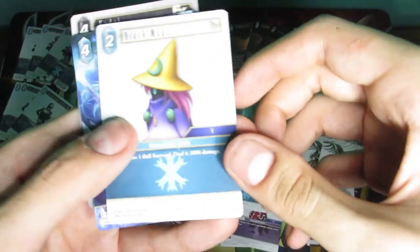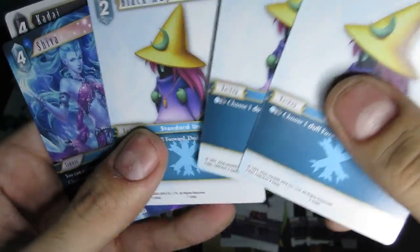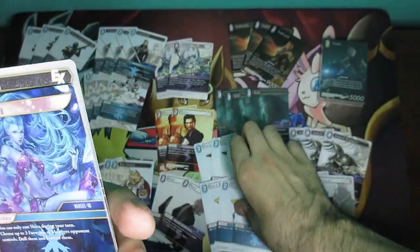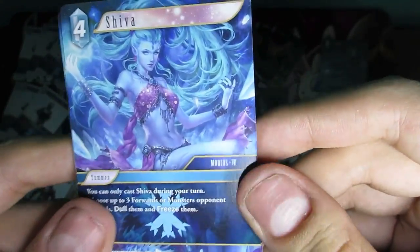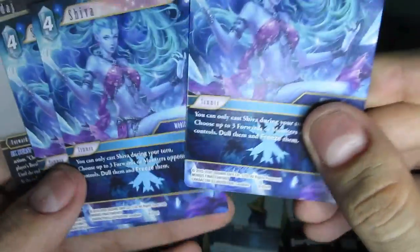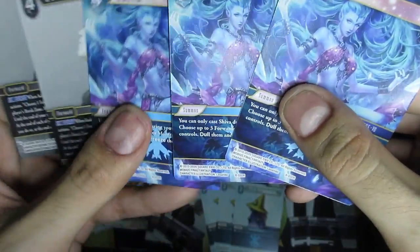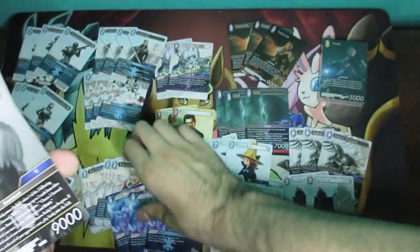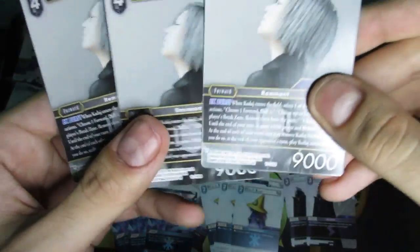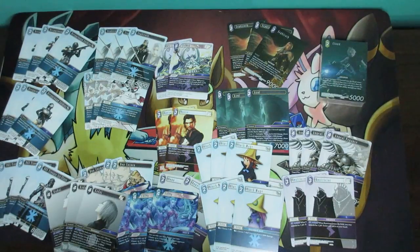Then we have another type of Black Mage — the very iconic Final Fantasy Black Mage, three of those. And then this one's a different type of card altogether — a Summon card: the iconic Shiva. We get three Shiva. And finally we have Kadaj. That's it for this particular starter deck — pretty cool.